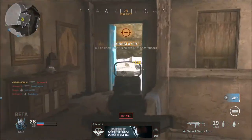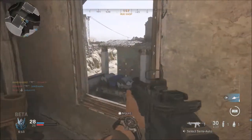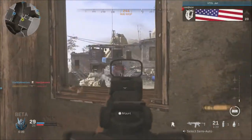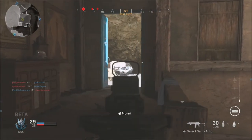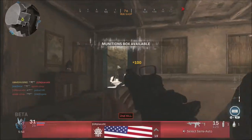Another thing Infinity Ward has stated they will be working on is darkness in parts of the maps. It's really dark in some areas and you cannot see enemies whatsoever. They said they're going to work on lighting up areas like windows, doors, and some rooms — sometimes you can walk in and pretty much step on somebody laying down and never see them because the rooms are so dark in certain spots.